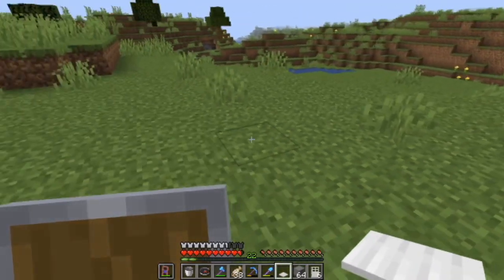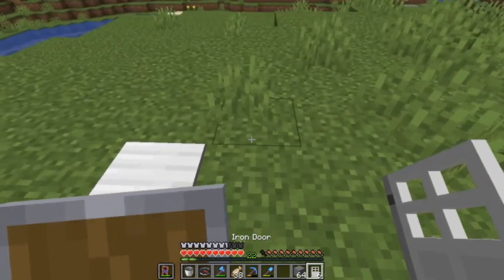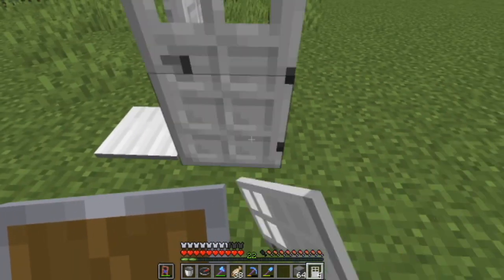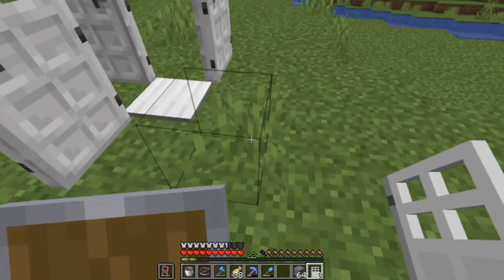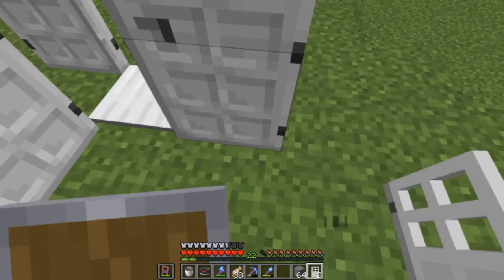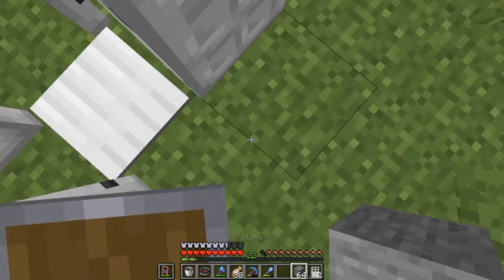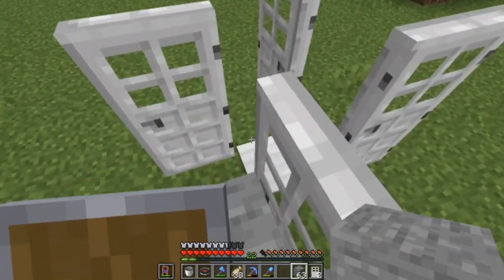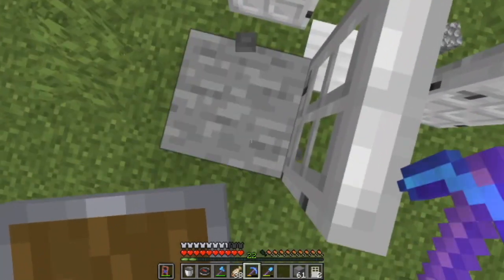This is how we're gonna set up the trap. We're gonna put a pressure plate there, then take a door and put it there, there, there, and there. Then we put a block right there and break this one.